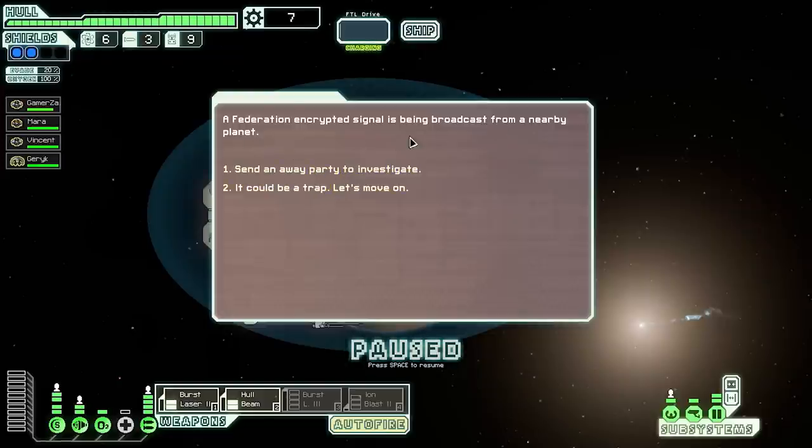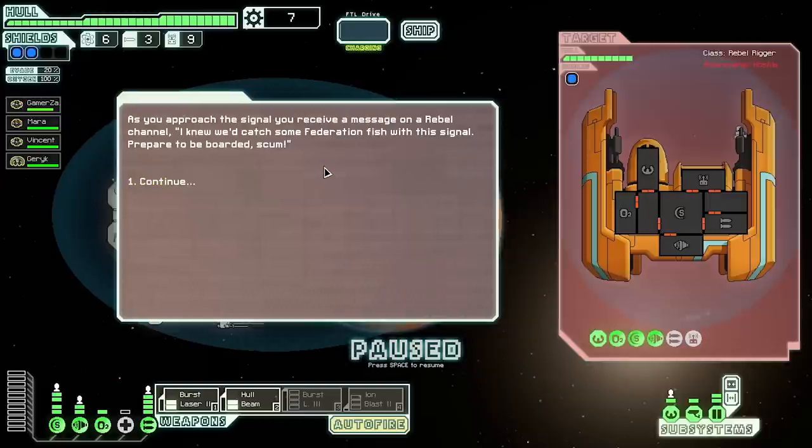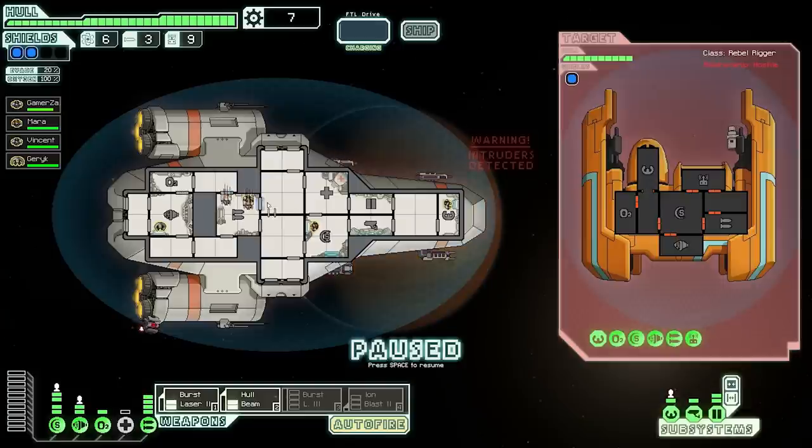The rebels have expanded their search — some areas are very dangerous and we can't travel there. A federation encrypted signal is being broadcast from a nearby planet — send an away party to investigate, though it could be a trap. I decide to send a party... and we're immediately under attack. A rebel channel message: 'I knew we'd catch some federation fish with this signal — prepare to be boarded!' We're being boarded, so let's pause and use our blast doors.